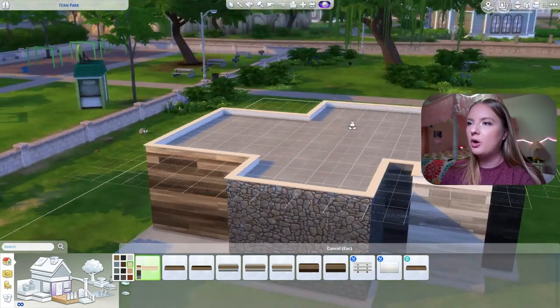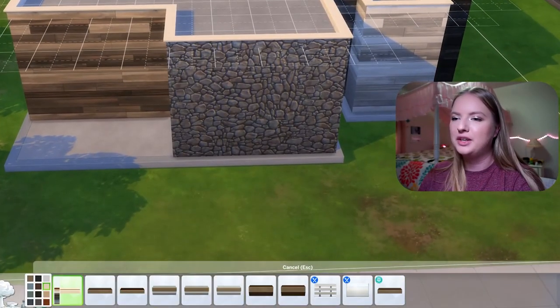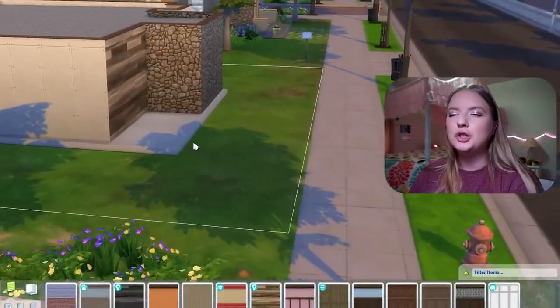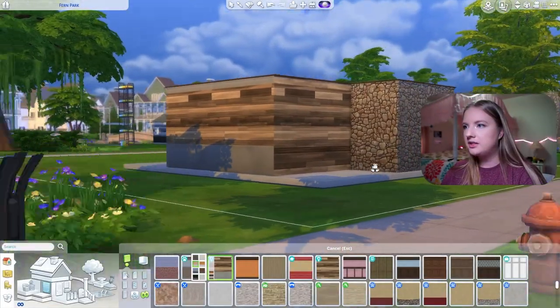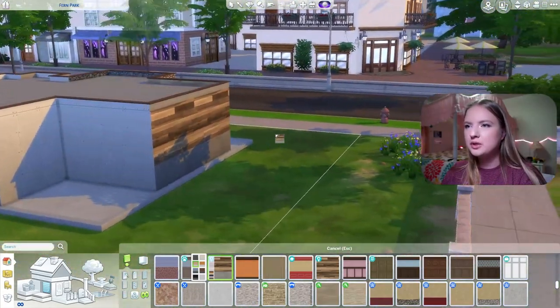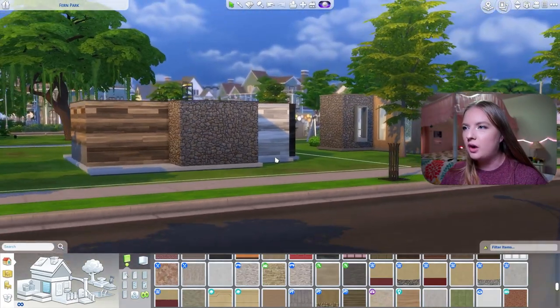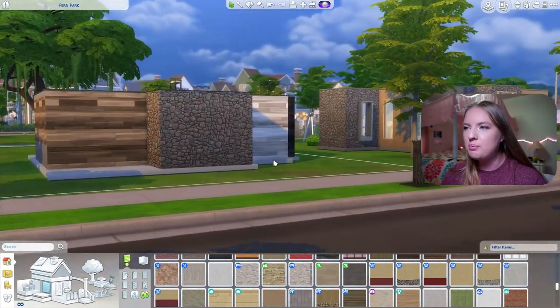I'm going to count the roof trim as one thing, since that's how the game sees it. For the other sides of the house — I think for this side let's go with that, which flows a bit better. And then back here I have no idea — do we just keep the eco lifestyle wood? From the front this kind of looks okay, you can barely tell we're doing this challenge.